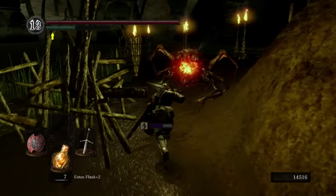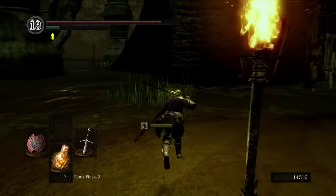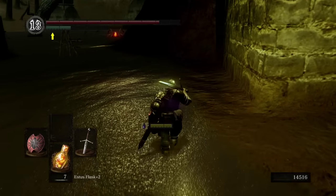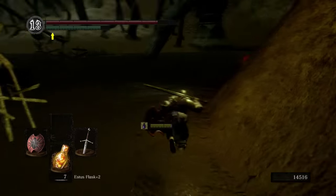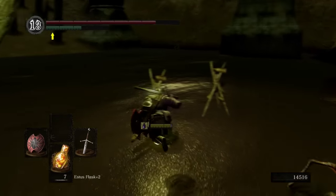Proceed this way from the bonfire. You can avoid these guys, but what I like to do is just hug the wall all the way around. You can run straight, but we're going to that hole that's right there. If you run straight, all the rock dudes are going to come after you. So if you go wide, I find it's a little bit easier.